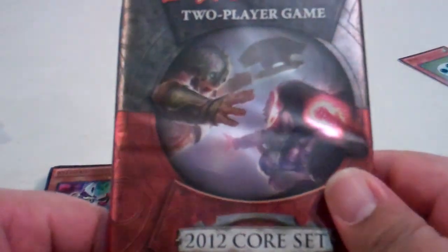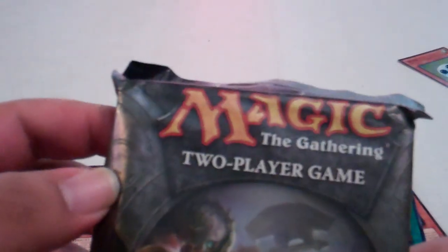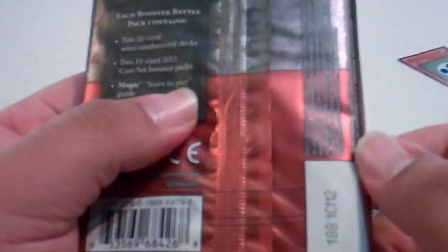Now for the Magic the Gathering. For those of you who don't know what this is, this is a two-player game as it says right there. These come with, according to the back, two 20-card semi-random decks, two 15-card 2012 boosters — so basically two booster packs — and a learn-to-play guide, rules and instructions.